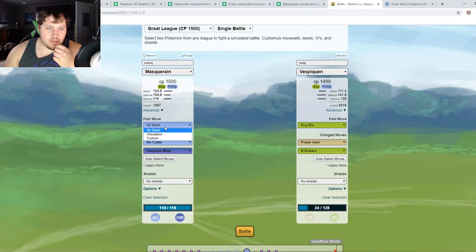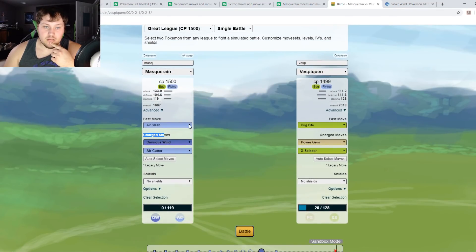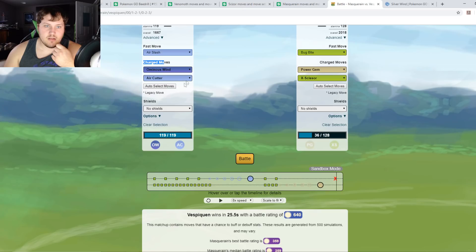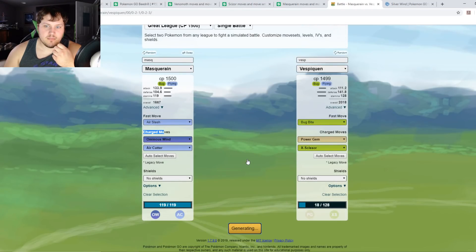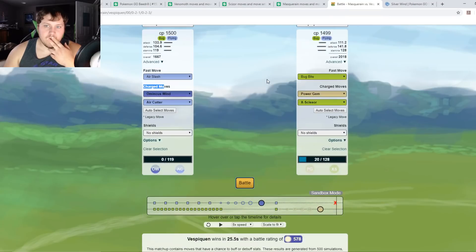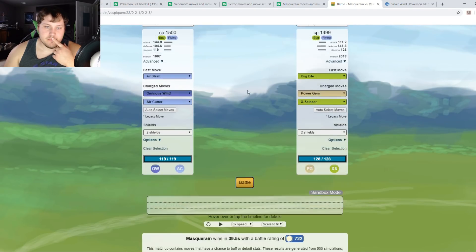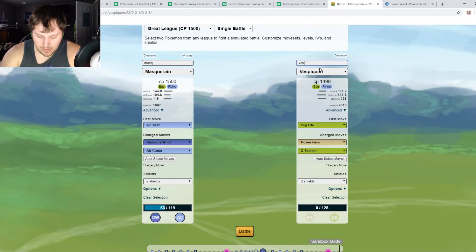Last one is Masquerain. Running Air Slash, Ominous Wind, and Air Cutter versus Vespiquen: with no shields Masquerain loses. Switching to Infestation doesn't help. Switching to Silverwind instead of Air Cutter makes a slight difference. With one shield Masquerain comes back against Vespiquen and takes it. So no shields Vespiquen wins, but if a shield is involved Masquerain wins.